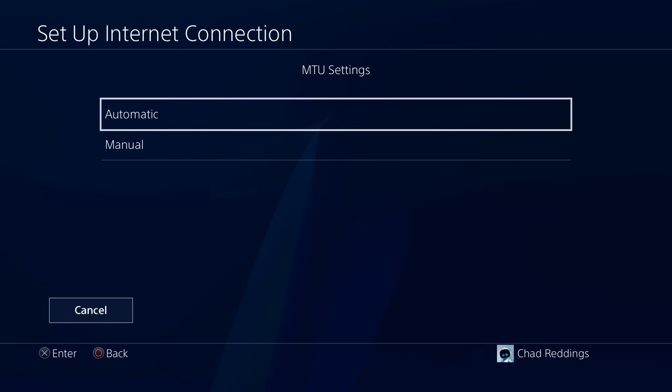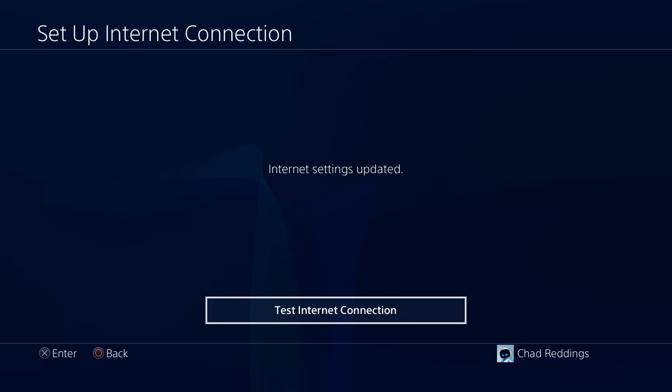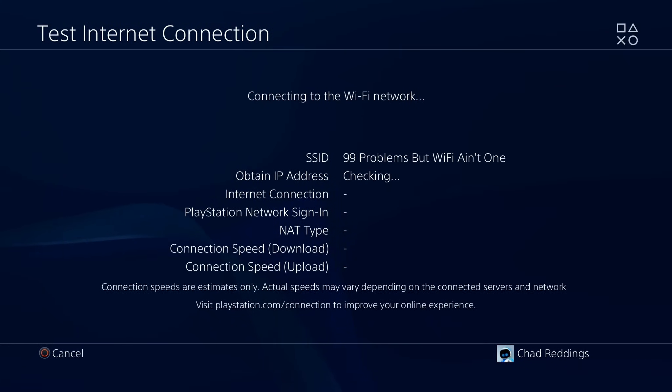For the MTU settings select Automatic, do not use a proxy server, and then you can test your internet connection to ensure it's working.